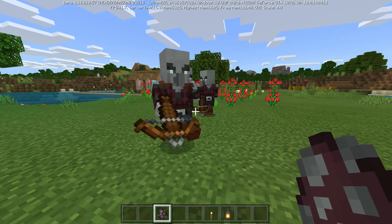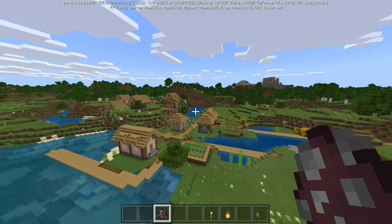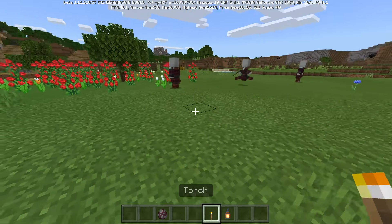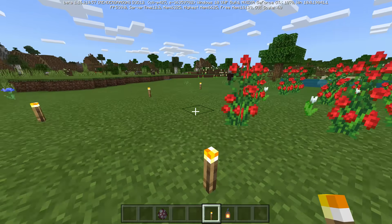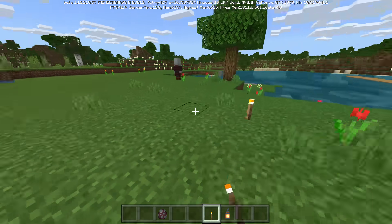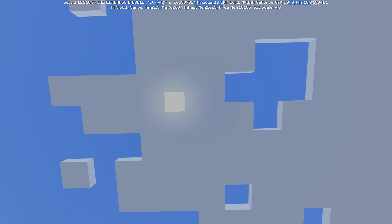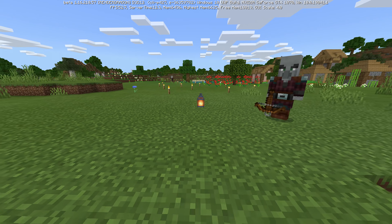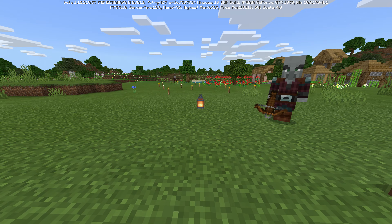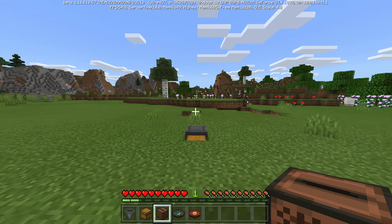Patrols are cool but potentially really annoying. Maybe you're trying to build in peace, or you have a village you don't want raided. If you play on Easy difficulty, did you know patrol spawning can actually be entirely eliminated by placing light down? If the light level is above 7 in an area, a patrol simply cannot and will not spawn. This has to be done manually — torches and lanterns work, but the sun won't stop patrol spawning. Note: this does NOT work on Normal or Hard difficulty, only Easy.